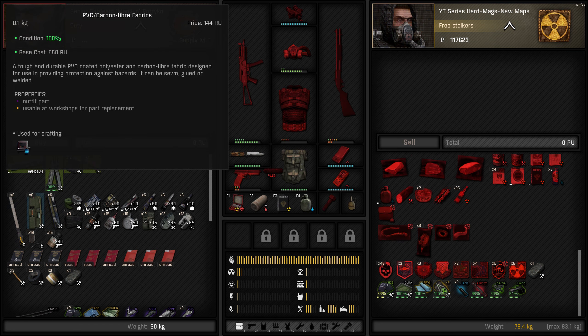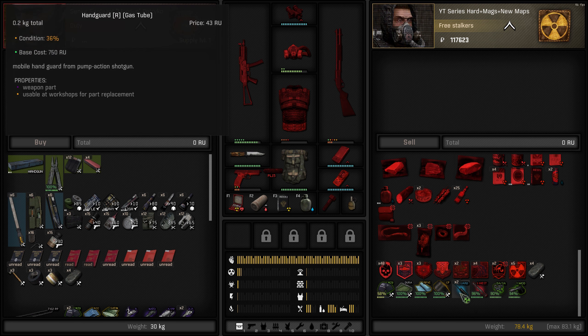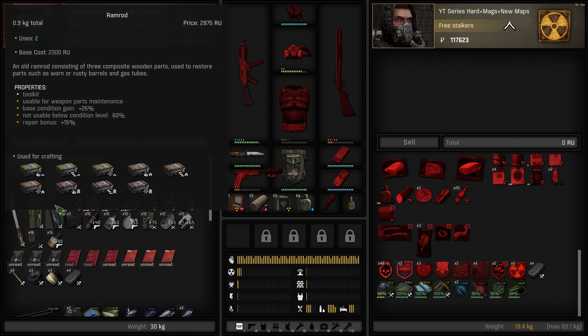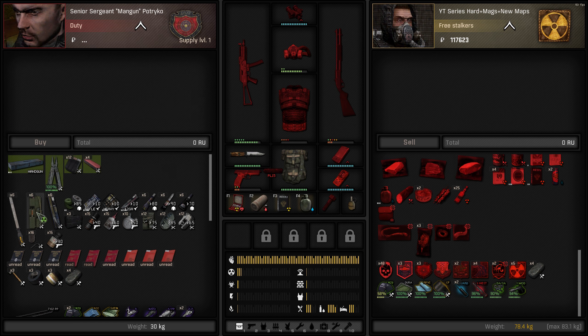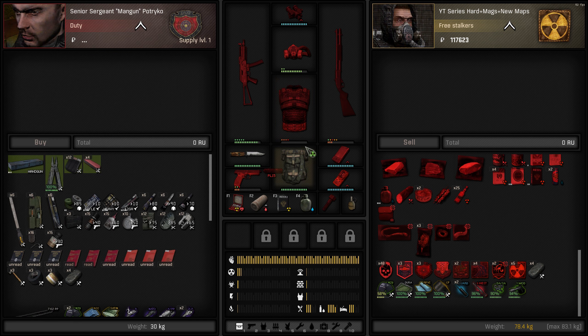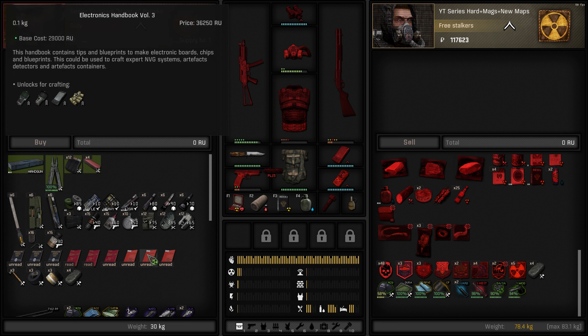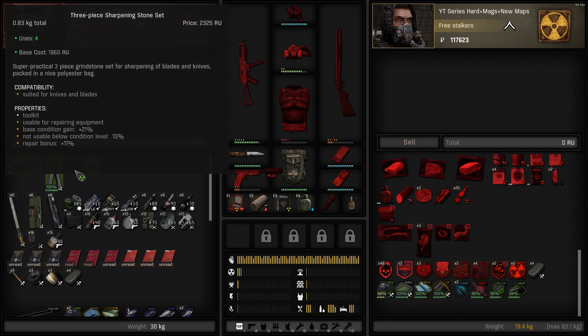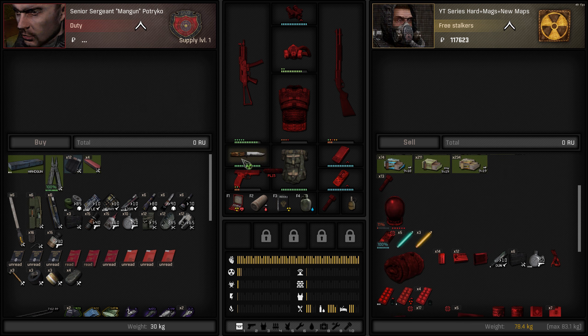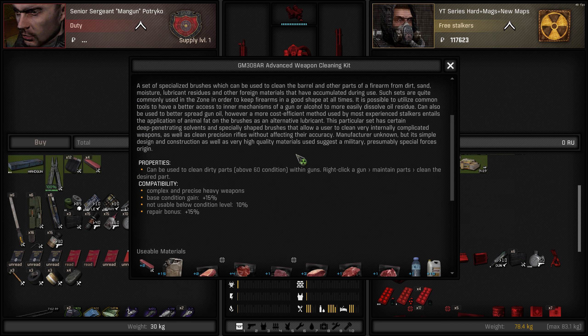If you read it, it actually tells you - 'usable for weapon parts.' These are weapon parts, but the barrel is different - you have to upgrade the barrel differently. You have to use a ramrod for the barrel. Then you have this same thing: 'usable for outfits and maintenance.' The filing stone - sharpening stone - what's it used for in real life? To sharpen your knife, which means your tools, your Swiss knife. It's very self-explanatory as long as you just read it.